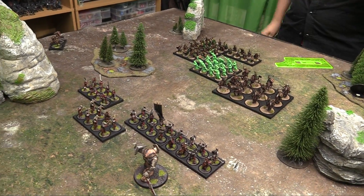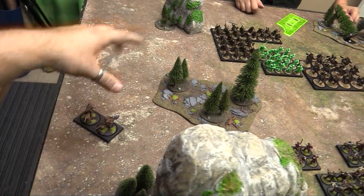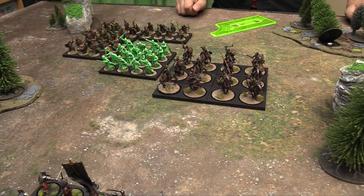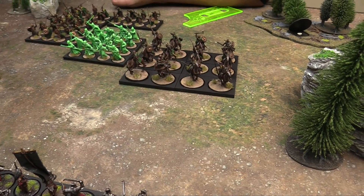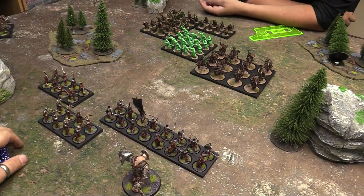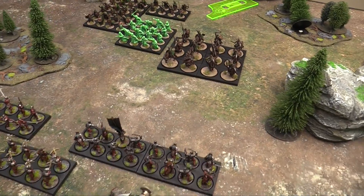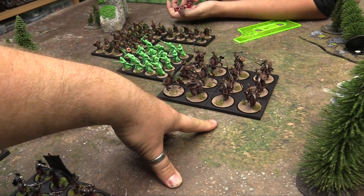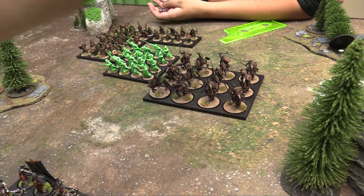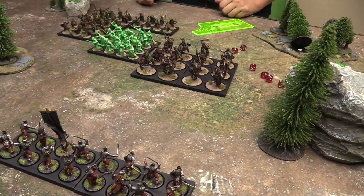On to the shooting phase — the person with priority shoots first. My crossbows can't move and fire, and my archers behind the woods can't see through the woods template, so no shooting for them. Owen's Warriors can move and fire with 24 inch range at strength 2. He declares a target — shooting my warriors — with 6 total shots including supporting ranks. Strength 2 against defense 6 needs a 6 and a 4 to wound. He rolls and gets a hit.